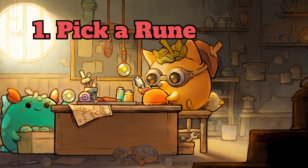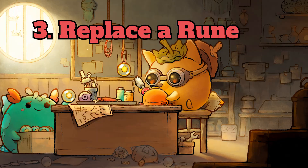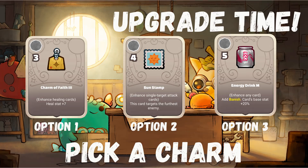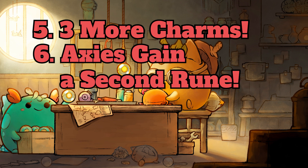Here is a breakdown of how the upgrading works. After match one, you get to pick a rune. After match two, you pick an ability on each of your Axies to replace — again presented with three options. After match three, you get to replace runes. After match four, you can add three charms per Axie, chosen from three options. After match five, you can add three more charms per Axie. After match six, you can add another rune on top of the rune already there.